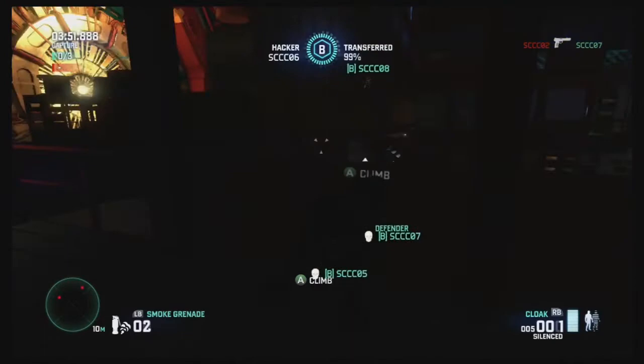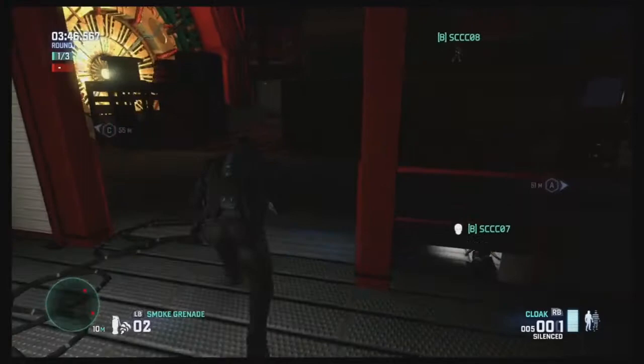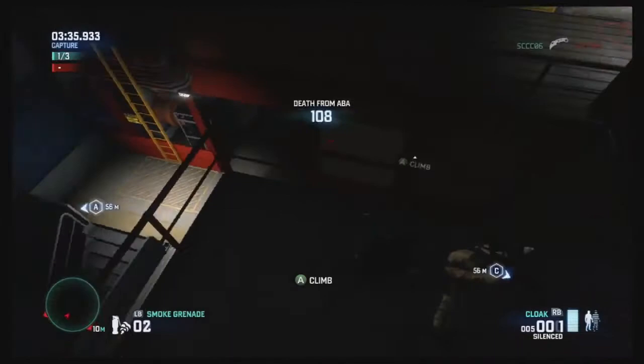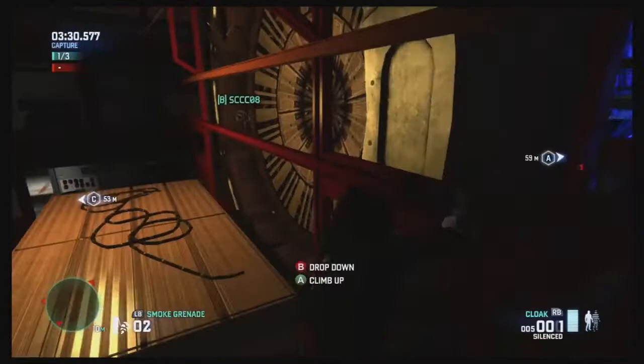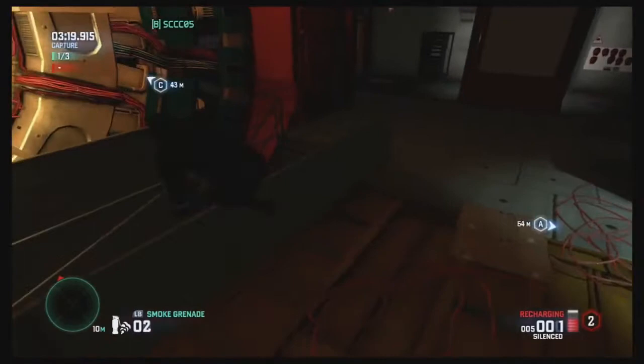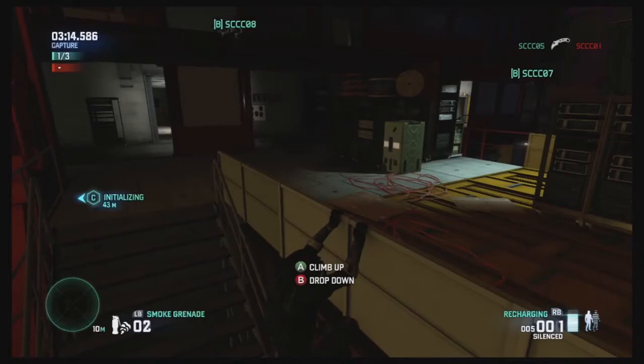Exactly. At this point, Murk got close to me and spotted me, but basically what I'm doing is not being where he expects me to be. I'm going to take this guy out using the Death from Above. Death from Above is really one of the hallmarks of the Spy's strength — if a Murk walks directly underneath you, you can drop down on him and kill him exactly the same way you can in the single-player game. Now I'm going to initiate a hack. So where are we exactly? What is this level?